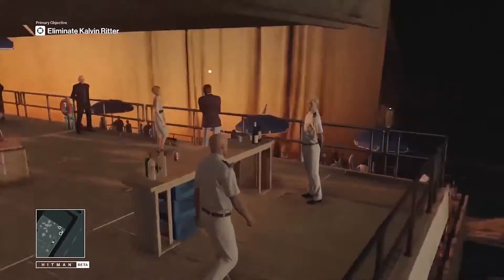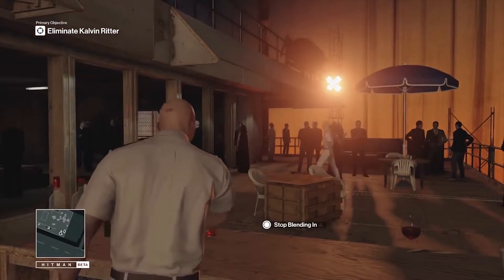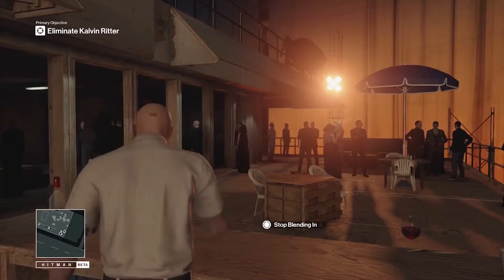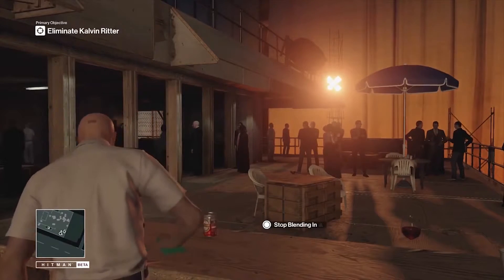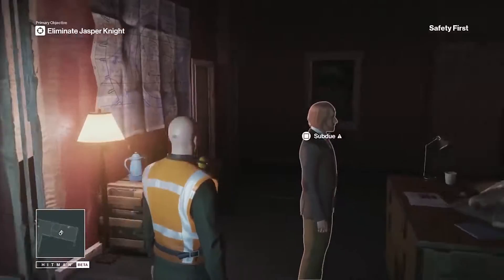The new Hitman is doing a lot of interesting things in terms of how you kill your target. What I enjoyed most from the beta is the ability to blend in in certain situations, like as a bartender or waiter. You have the ability to walk up to a bar and activate a prompt allowing you to start working at the bar and blending in. It's kind of like Assassin's Creed when you're sitting on a bench or blending in with a crowd, but it's a little more believable here.